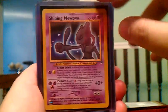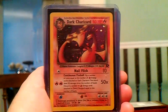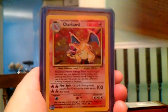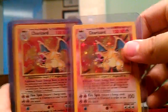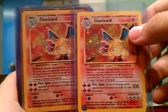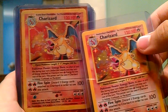Uxie Level X, Shining Mewtwo from Neo Destiny, Charizard from Power Keepers, Dark Charizard from Rocket, two Base Set Charizards — one is completely Mint condition, one is Near Mint to Excellent.